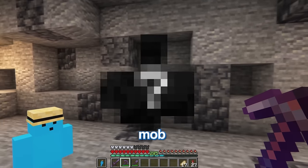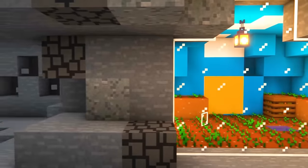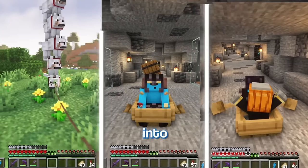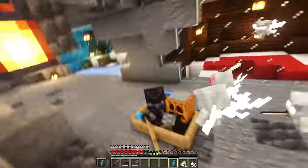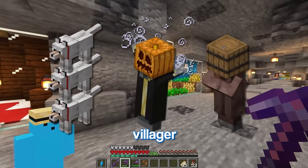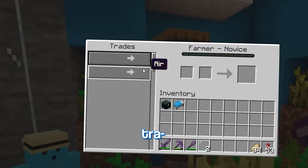Before I move on to this final mob, I want to build a cage for these three guys. Boom, now just bring him into place. And there we go — there's the wolf stack, pumpkin evoker, and barrel villager trapped. Wait, I wonder what this guy trades...